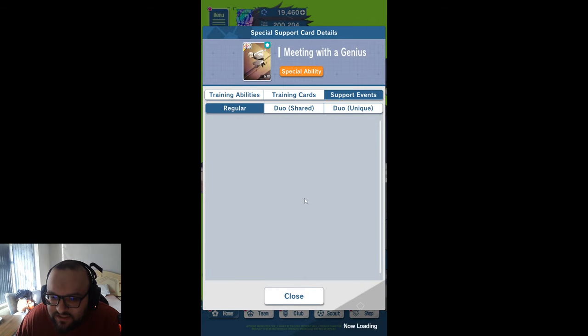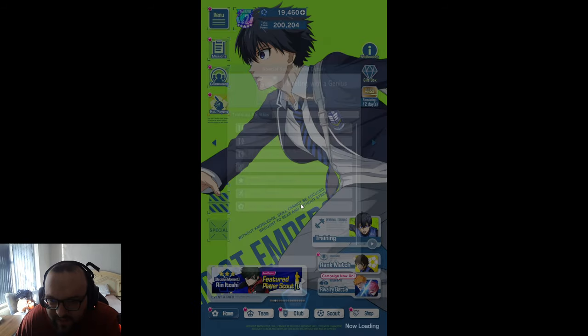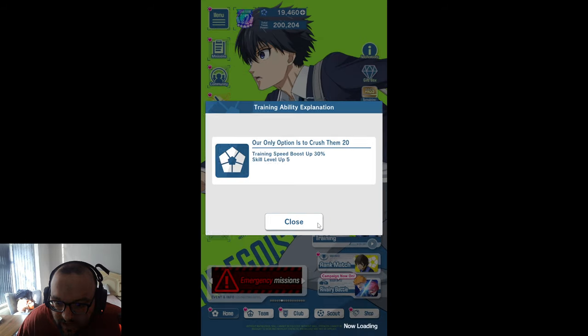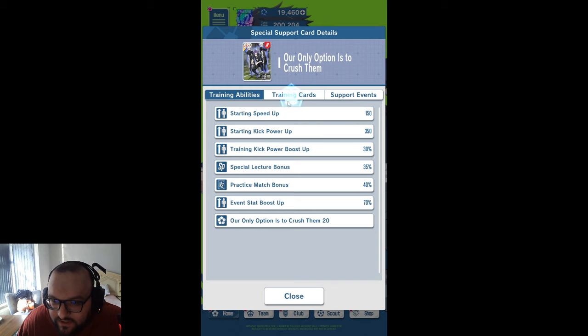Is this good? Let's see if we can see the support events. And then having a look at the other card as well — we got starting speed up by 150%, kicking power by 350%, a huge kicking power boost with a lecture rate boost, a practice match boost. Training speed boost by 30% and skill level by 5% — that's quite nice actually.